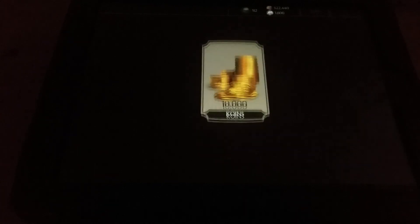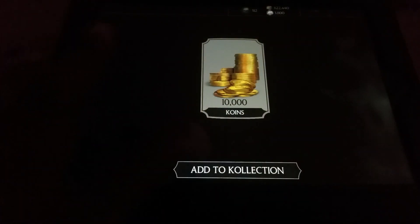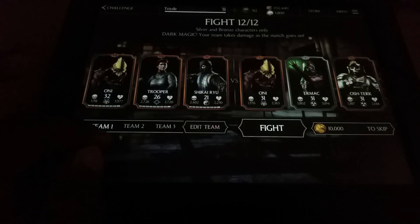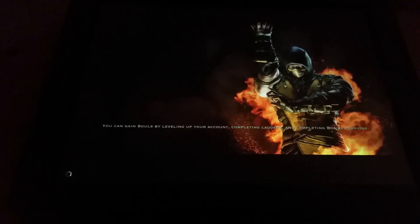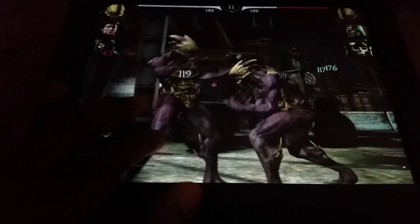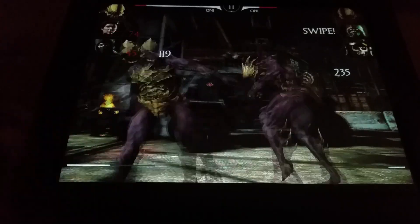Tower one completed — you get a lovely ten thousand soul coins. Tower number two is silvers and bronze characters only. I'm going to change this up a little bit because Ermac looks natural; I can probably complete it with this team, just challenge myself a little. As I was saying, a couple of taps — I generally just consistently tap as much as possible until I see a combo ender or not.